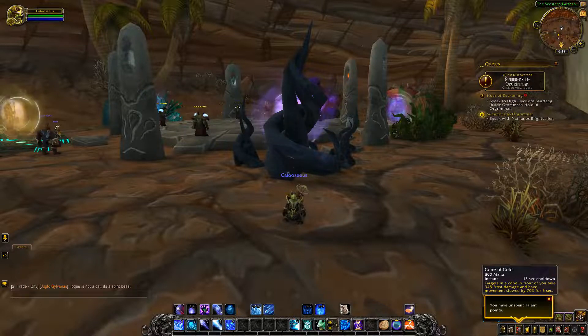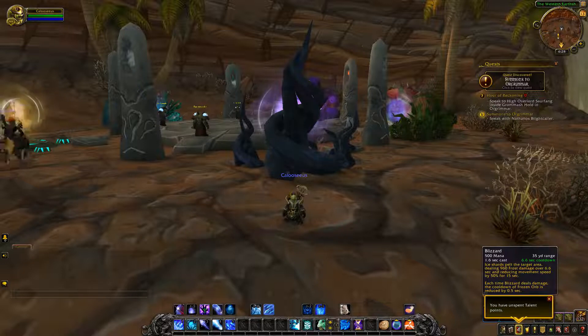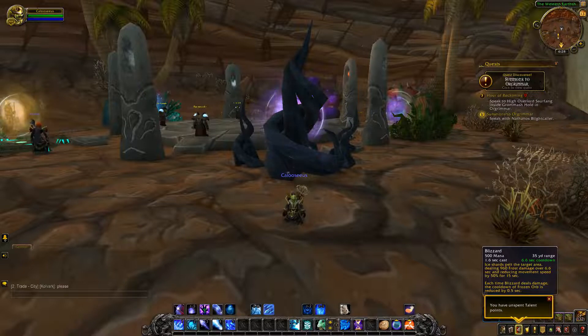Cone of Cold is not changed — 12 second cooldown, it's a frontal AoE cone that slows enemies in front of you by 70% for 5 seconds. Blizzard is also not changed. You put down a Blizzard, it does AoE in a certain radius and reduces target movement speed by 50% for 15 seconds. Each time Blizzard deals damage, the cooldown of Frozen Orb is reduced by 0.5 seconds.